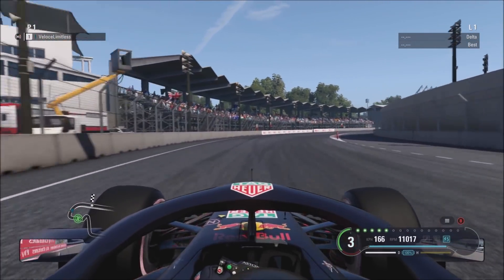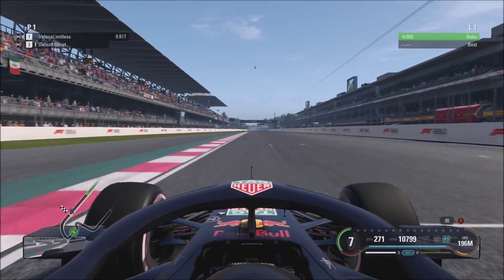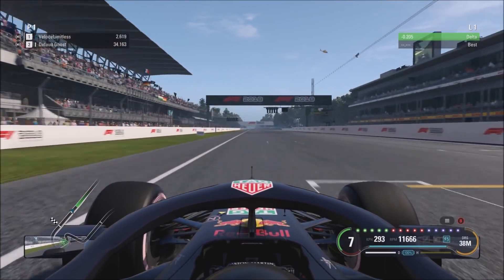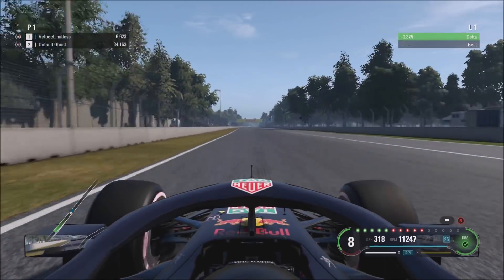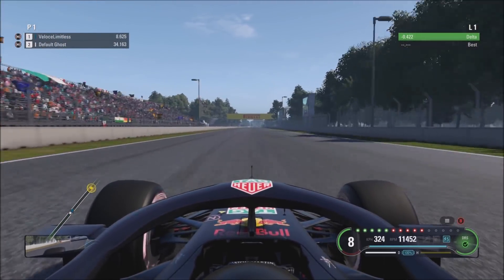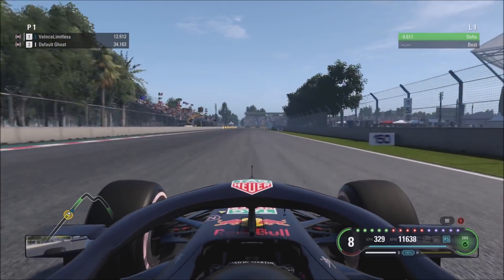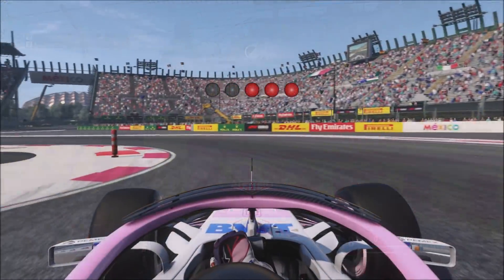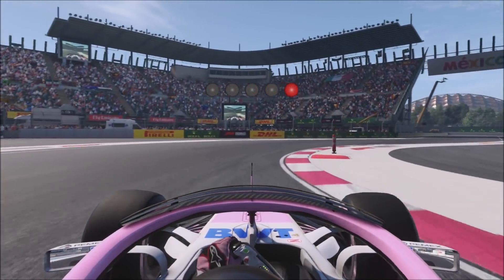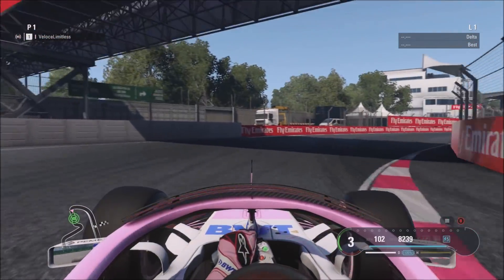Now we're in the Red Bull, and I'm expecting this to be a fair amount slower in a straight line, as Red Bull always seem to complain on the team radio about the straight-line speed. So we'll see what this car can get, and as expected — 330 kilometers per hour was the max, a good seven to eight kilometers per hour slower than the two big teams ahead.